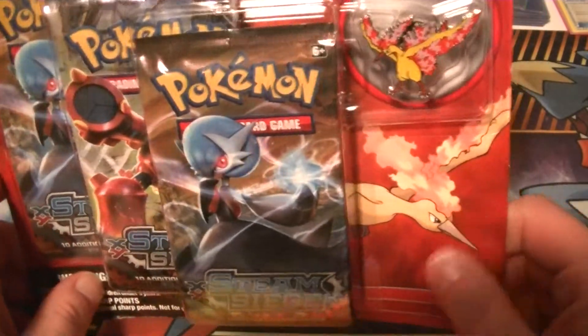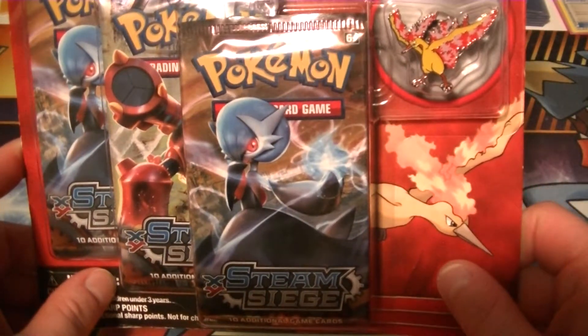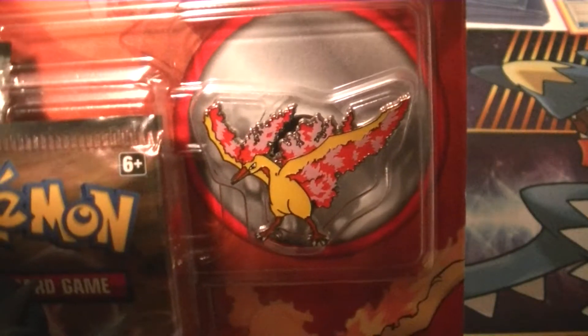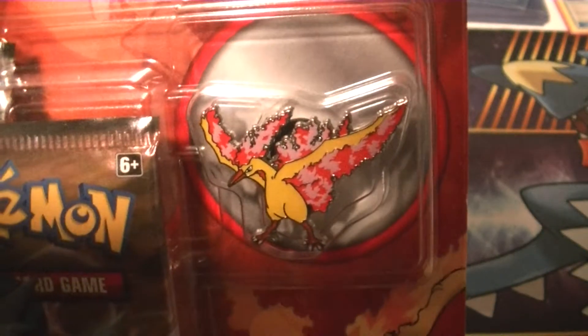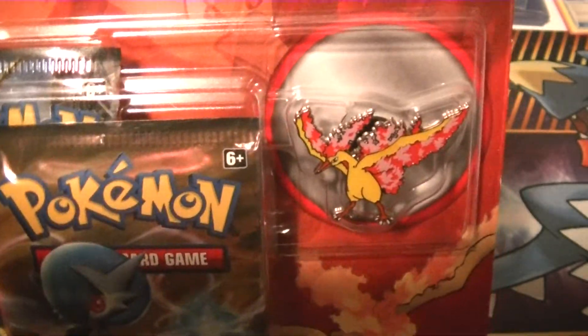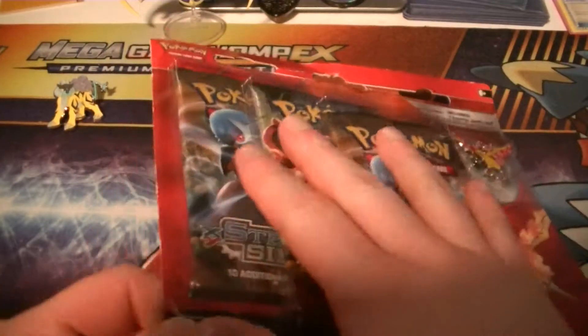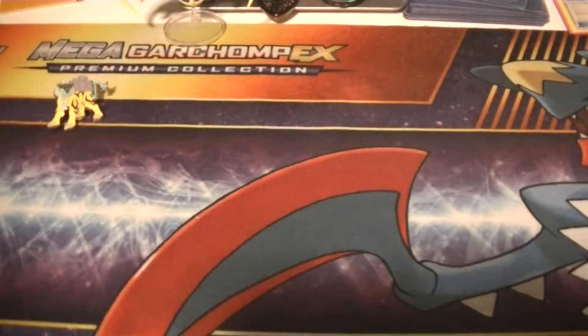Anyway, today we are obviously opening this Moltres pin blister pack. He kind of looks 8-bit-ish. Let me get him on the camera for you guys. We got this from 401 Games, and I paid like, I think it was like $14 at the time for it. We made like a $180 order or something like that.